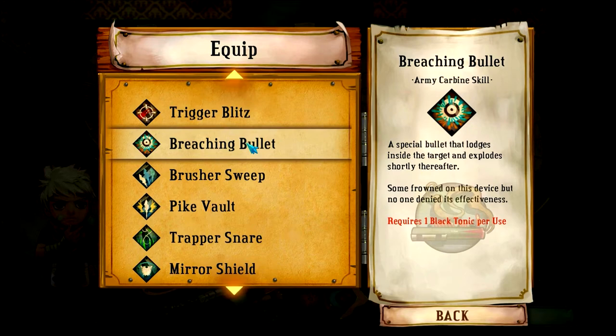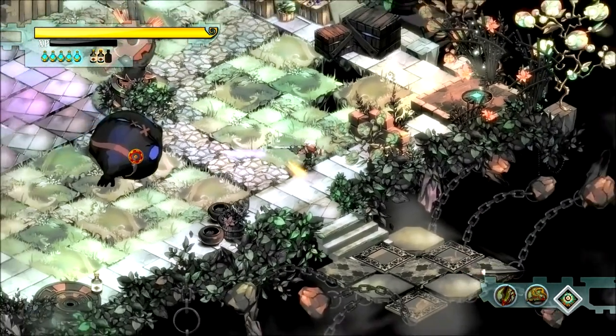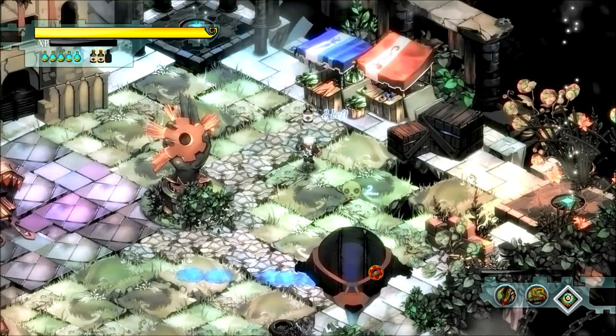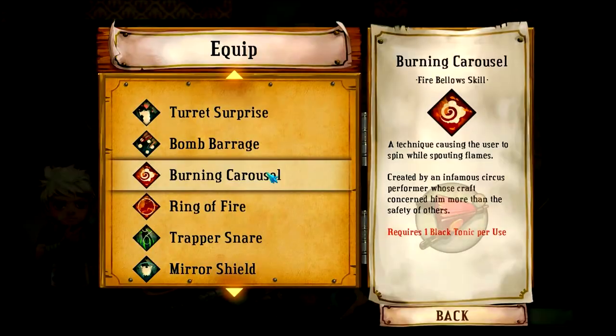Next up we have the Breaching Bullet — a special bullet that lodges inside the target and explodes shortly thereafter, just like in Alien. Got myself a big target, let's see if I can put a bullet in him. Three, two, one — burst! Nice. I believe the red damage is underscored because it definitely did more damage than the 170 or whatever it showed.